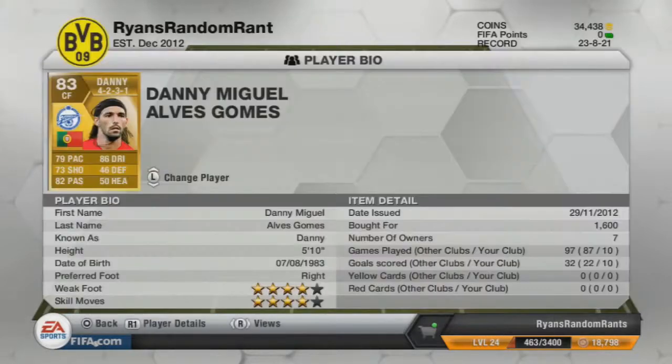As centre forward, we have Danny. Going for 1,600 coins, he's scored a goal every game for me. Very good all-rounded player — can shoot, can dribble, can pass, can do a little bit of defending, very quick as well.